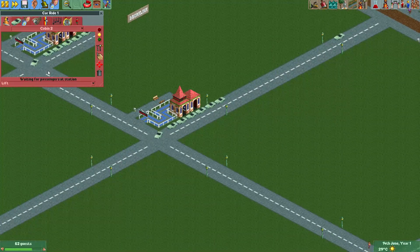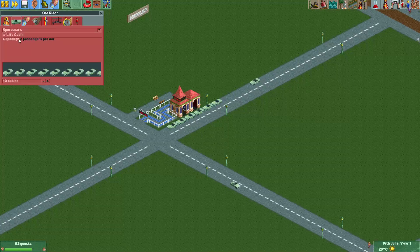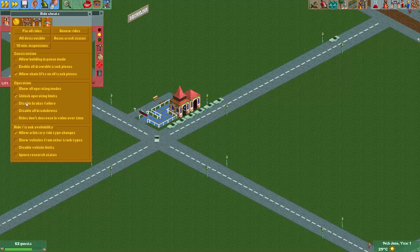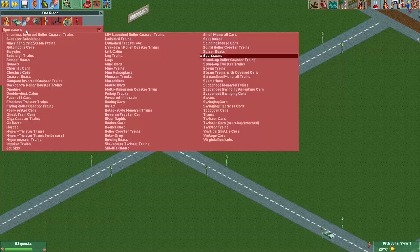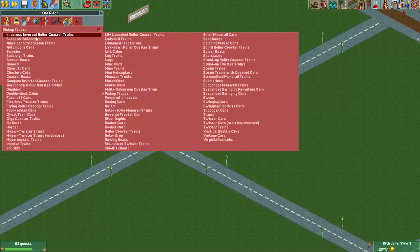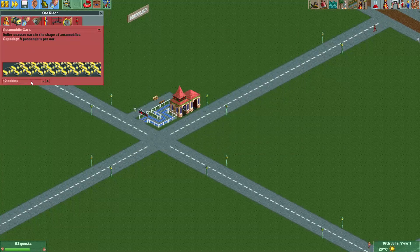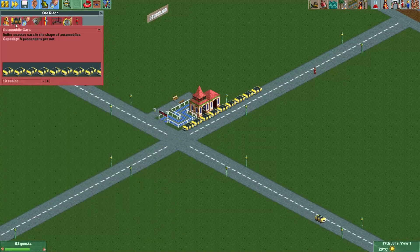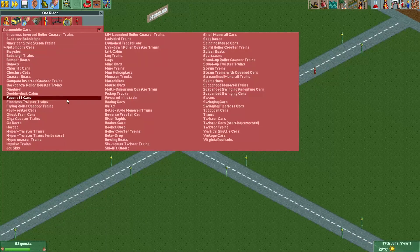This is not the only type of car that looks nice with this setup. So let's do another cheat — show vehicles from other track types. Some cars which also look nice are of course the pickup trucks; they're nice for road traffic. You could use the automobile cars from the mini roller coaster — those also look quite good. And there are actually more car types that you can use, but these are the most used ones.